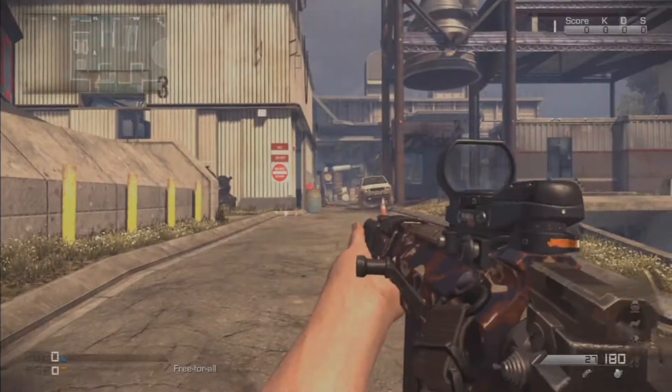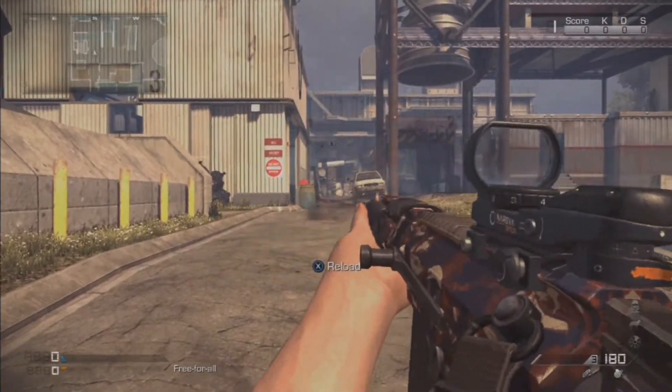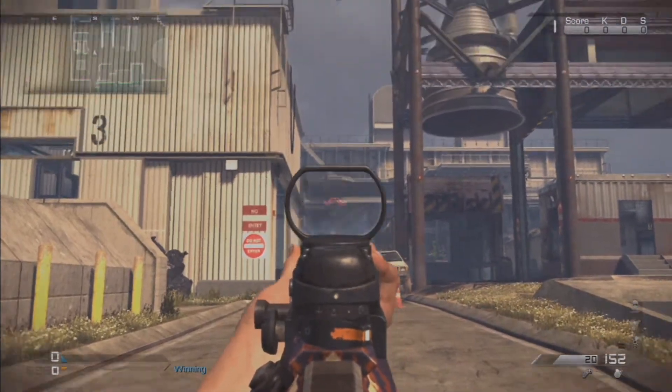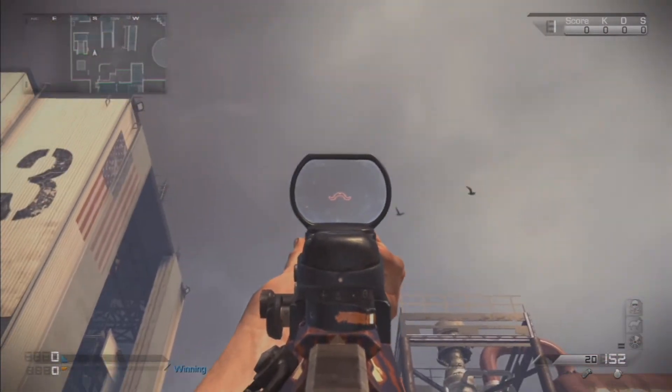It also contains a reticule for your red dot sights. It is a red moustache — it's like a symbol of Captain Price, which is really awesome.